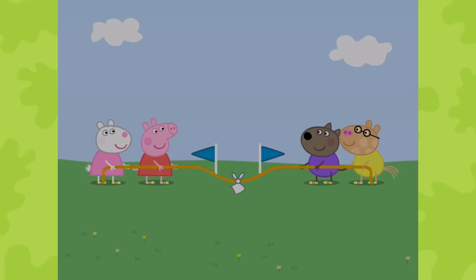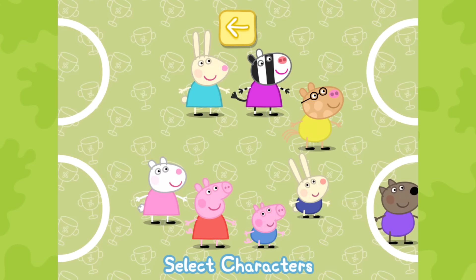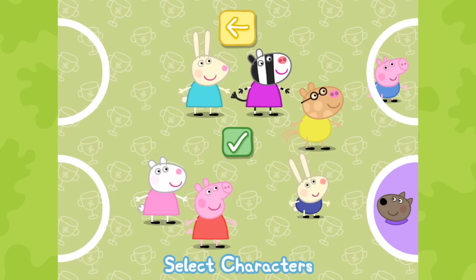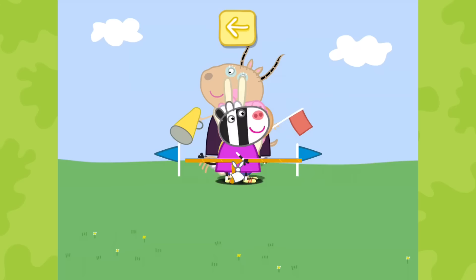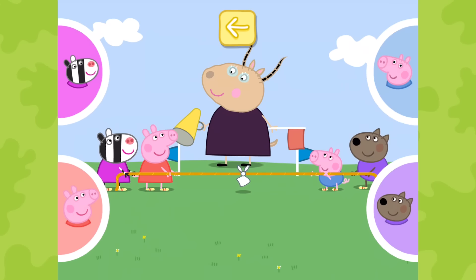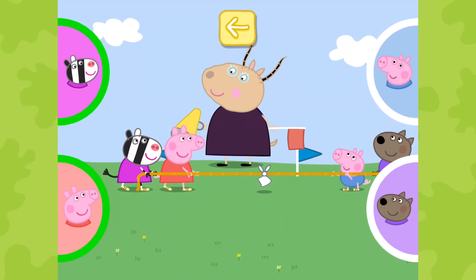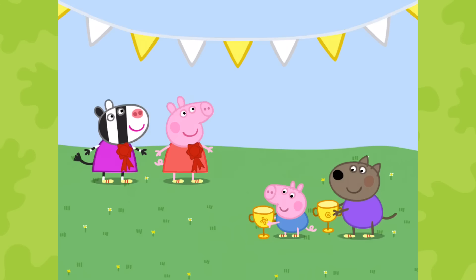Tug of War. Choose a character for each person playing and touch the tick when you are ready to start. Move the character into one of the circles to play. Ready, steady, go! Which team is going to win? The flag is moving to the team on the right. Everybody pull! The flag is moving to the team on the right. Just what an exciting game! And we have our winners! The winners receive their cups. Well done. You've won a sticker.